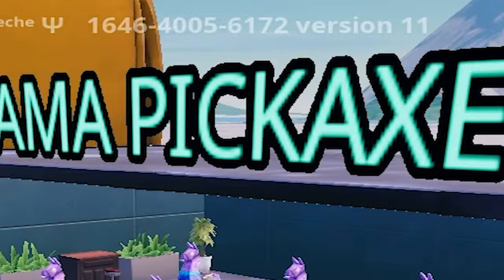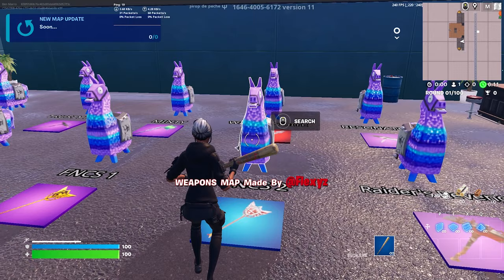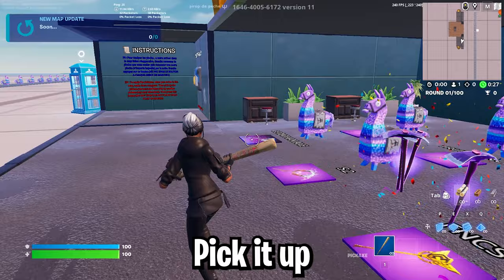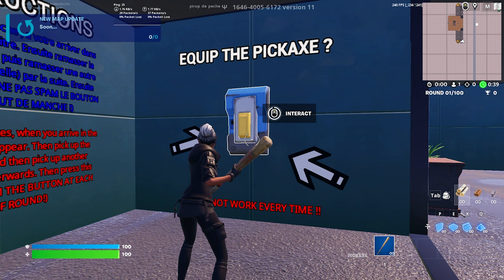You want to know how to use the FNCS pickaxe? Use this map code. Come over here, pick whichever one you want — you have all these options of pickaxes. I want FNCS2. Pick one up, then open up another one, doesn't have to be FNCS1. Pick it up, come over here to this button, and interact.